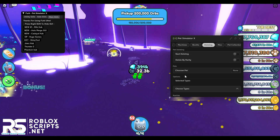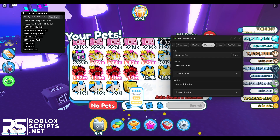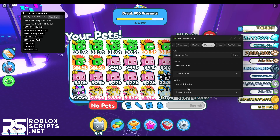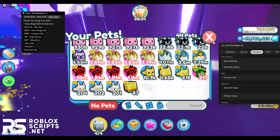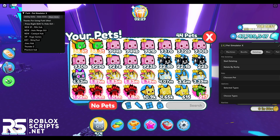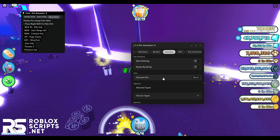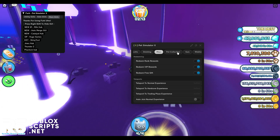Then there's the deleting tab where you can auto delete pets by name or by rarity. For example, if I want to delete all my epic pets, I select epic in the rarity dropdown and enable delete by rarity — it will delete those pets one by one. You can do the same thing by name: type the pet name in the chosen pet tab and it will delete that specific pet. Next is the misc tab — I already showed that — so I'll move on to the pet collection tab where you can see stats for how many pets collected.